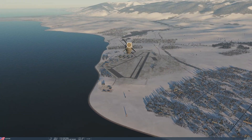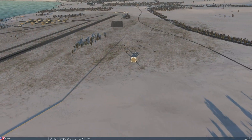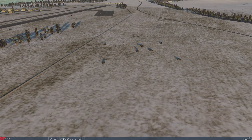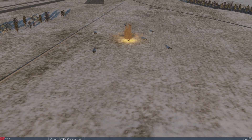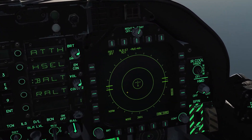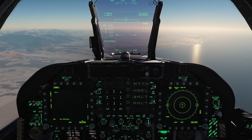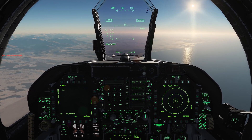The second missile is going at two separate sites because they both launched on us. Boom and boom. Going back into the cockpit and looking at the RWR, those radar signatures have disappeared — those radars have been disabled and the SAM site has been taken out of action.